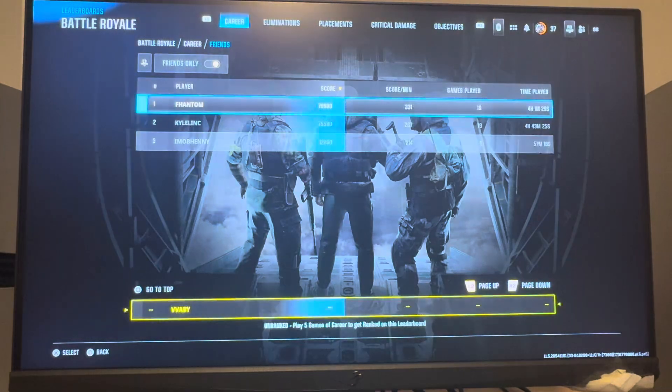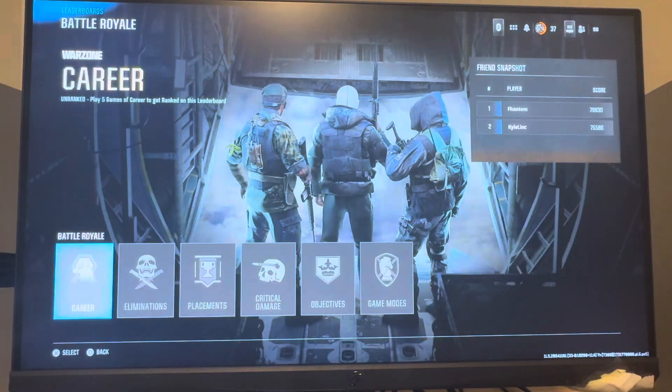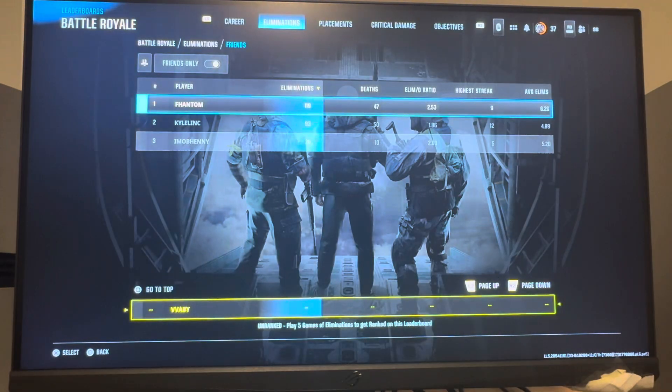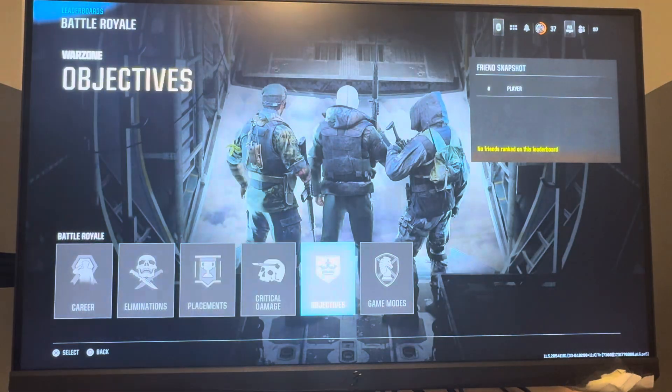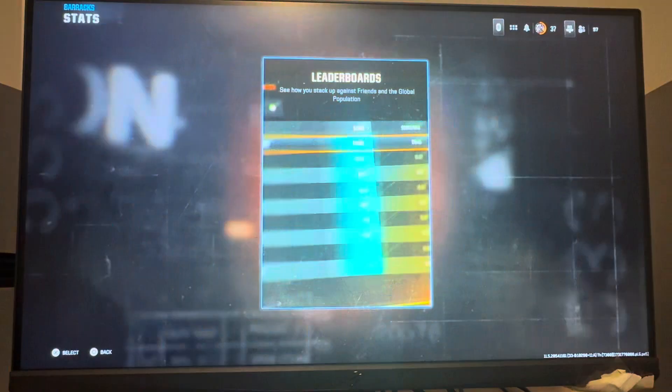For example, under career you guys can see your time played, your score per minute, your elim per death ratio, how many placements you have, and things like that. So this is kind of a way to check your stats just by going through each of the leaderboard settings.